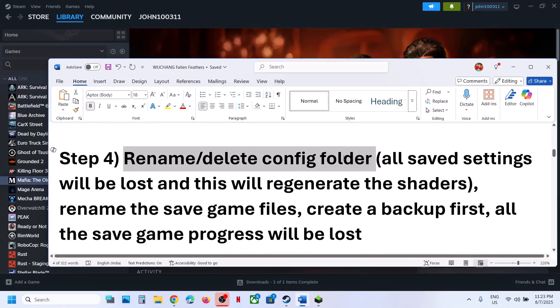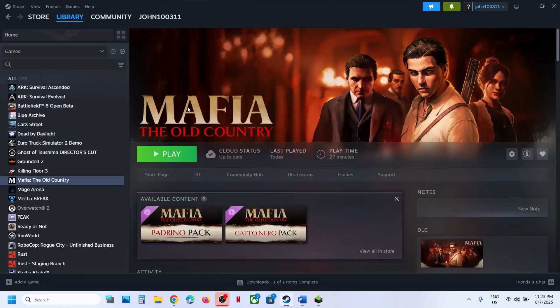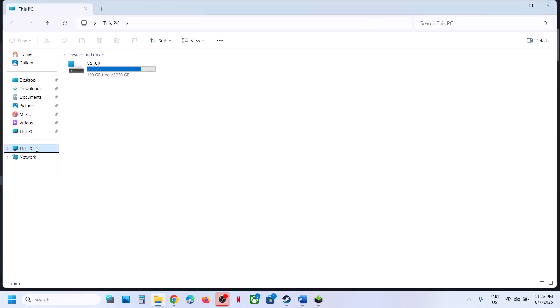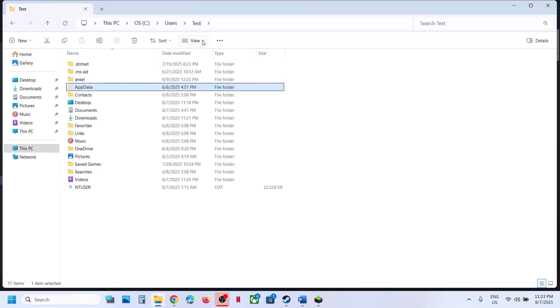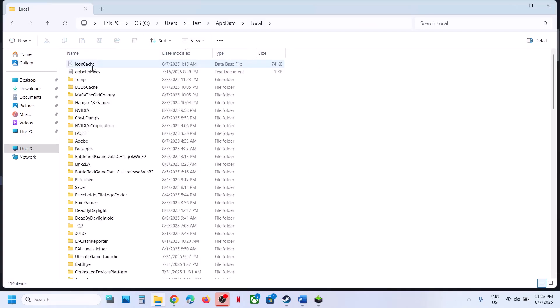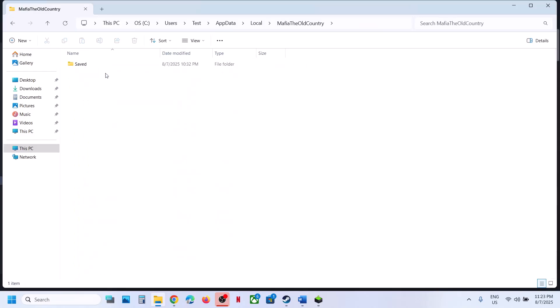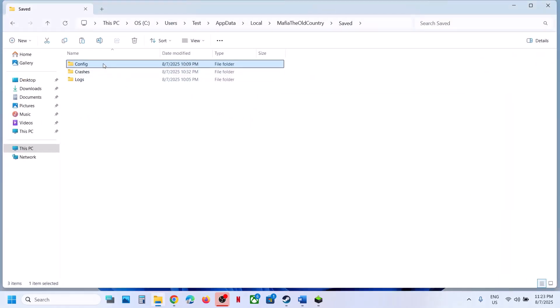The next step is to rename or delete the config folder. When you rename or delete the config folder, all saved settings will be lost and shaders will be regenerated. Go to File Explorer, open This PC, open C drive, open the Users folder, open your username folder, and open AppData. If you don't see AppData, click View > Show and put a check on Hidden Items. Open AppData > Local > Mafia The Old Country > Saved > Config folder. Right-click, create a backup if you want, then rename or delete the folder. Relaunch the game and check.